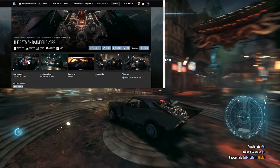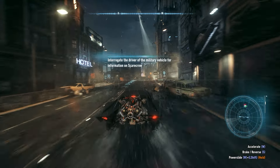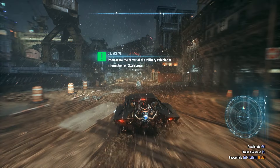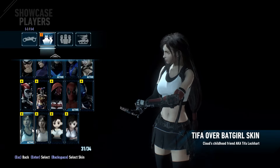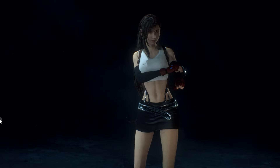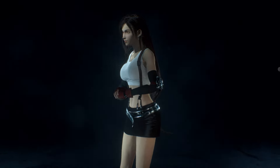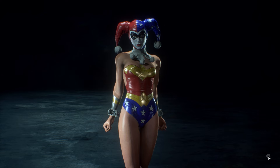We also have different types of Batmobile. This one for example — it's so cool. You can also change other playable characters' appearance like Batgirl or Catwoman. You can replace them with other NPCs or download some costume mods and change their costume.